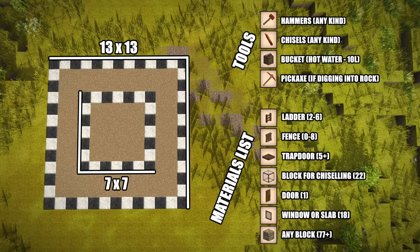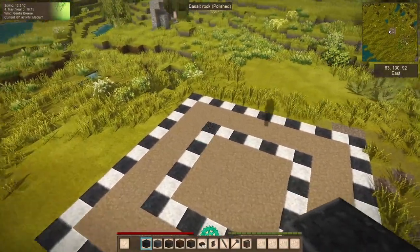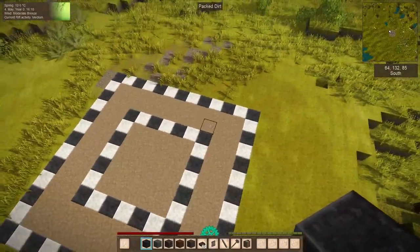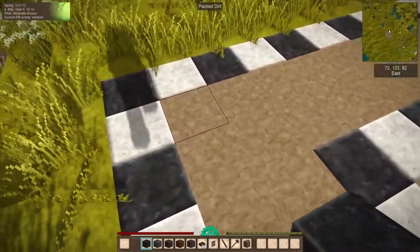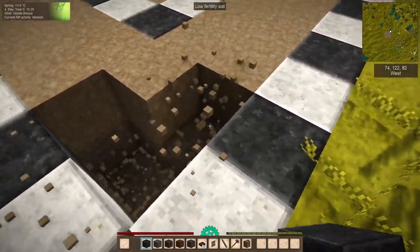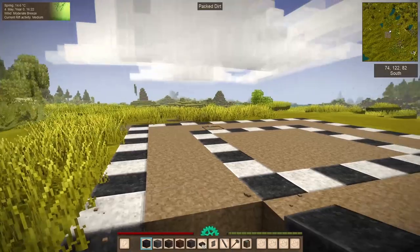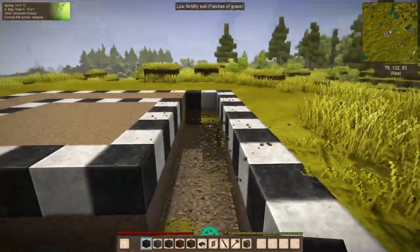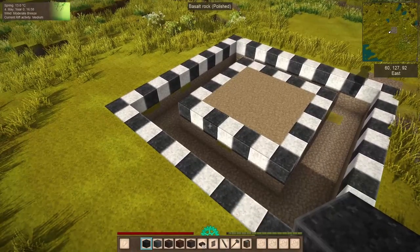Let's get into the build! The first thing we're going to want to do is pick a corner to be our top end for the trench. We'll go with this one here, and you're going to want to dig two blocks down — do that for the whole outer ring. Now that we've got our two-block-deep trench, we're going to want to dig out a little bit more.